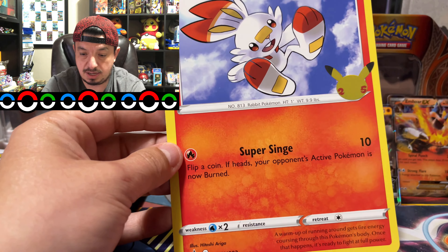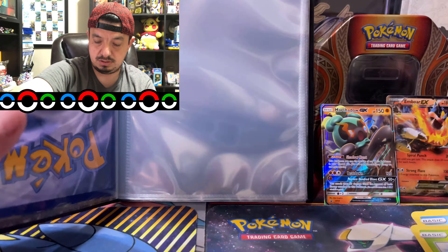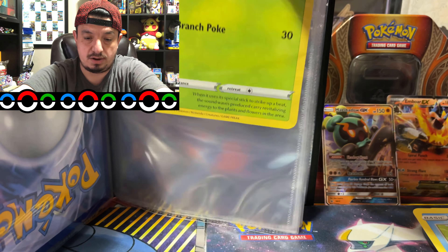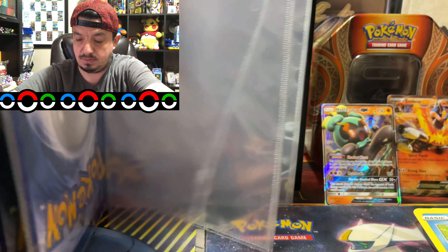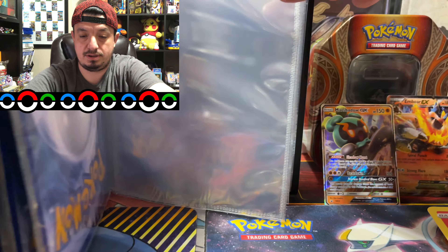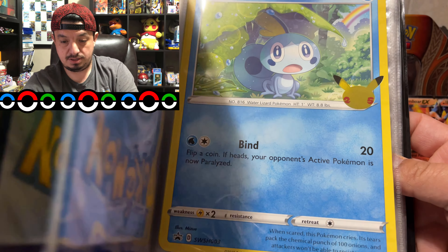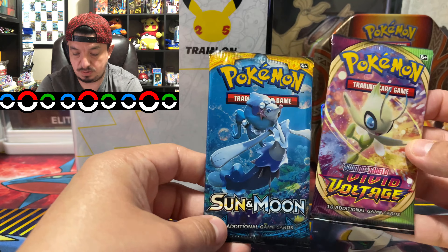All right, let's go ahead and put them in here. So that's the first one. We're gonna do Grookey next. I'm assuming there's gonna be enough room for one each so I don't have to put them front to back — that should be the way this is gonna work. We have Sobble, the crying Pokémon. I remember when Sword and Shield came out there were so many memes about Sobble.